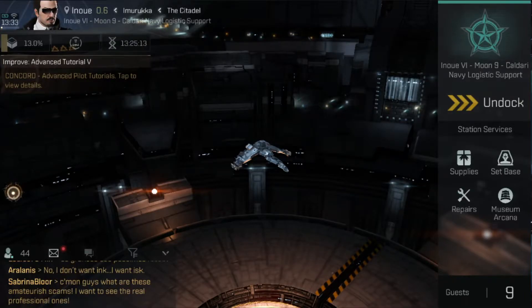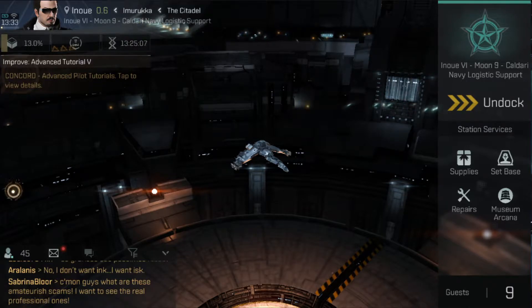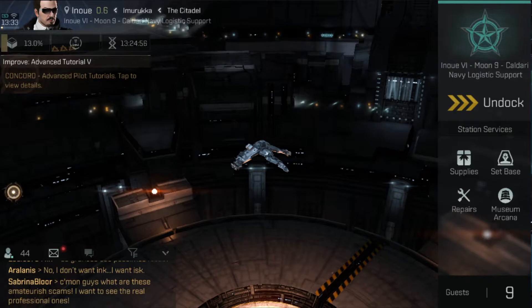Hey everyone, I'm Rushlock and this is the Eve Echoes Day One what-to-do list. When you're making your character, you'll have choices of empires. This is probably one of the most common questions I get from new players: what faction or empire should I pick? The simple answer is it doesn't mechanically matter — aesthetically go with what pleases you, but mechanically feel safe knowing you can pick anything. If you make a Caldari character, you can still fly Minmatar ships and any combination in between.